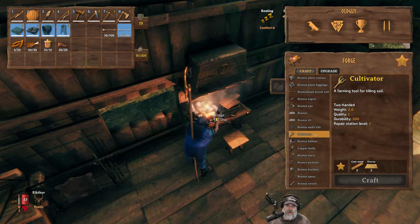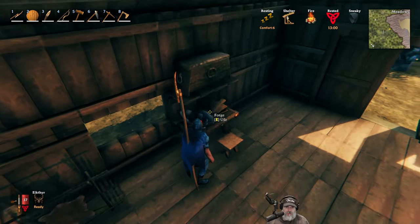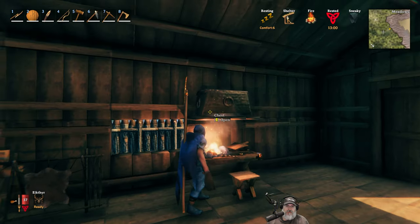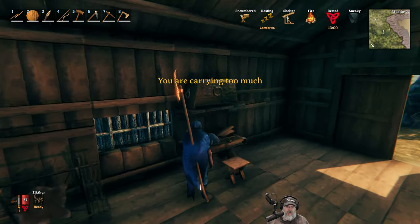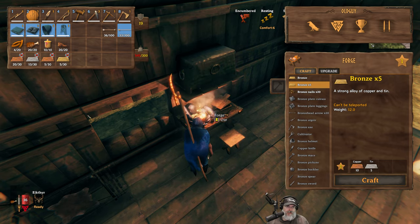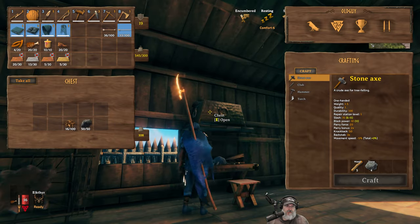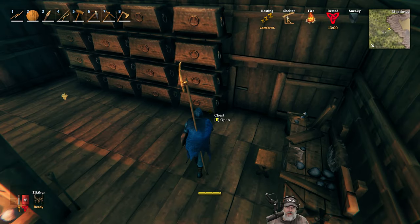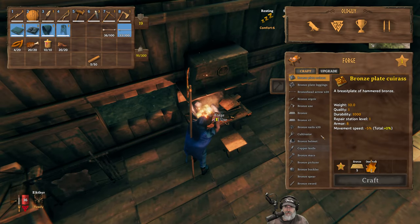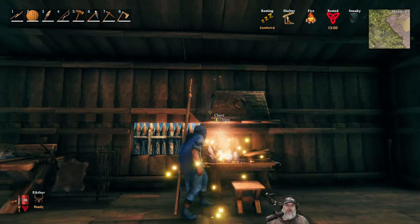We might want to start thinking about armor, but before that I want to make a cultivator. We need 5 more bronze — we're short on copper. It takes a long time to get these resources in this game. We also need 5 core wood. It's funny that the atgeir only requires normal wood but the cultivator requires core wood. Let's put the bronze in and make ourselves a cultivator.